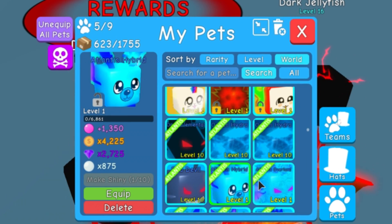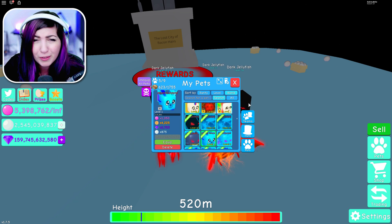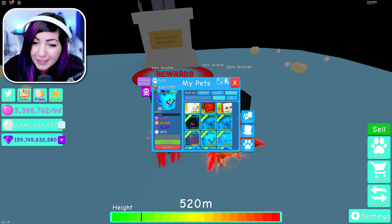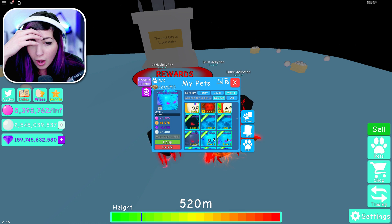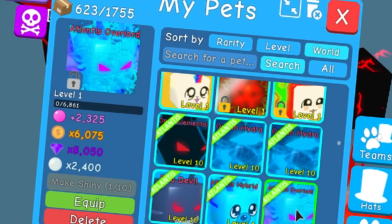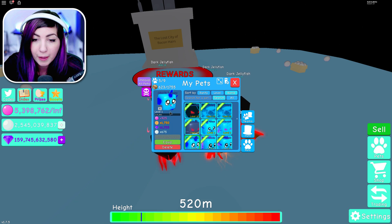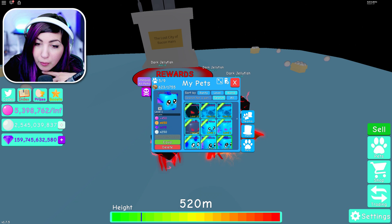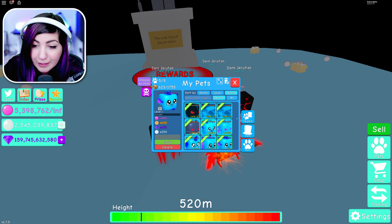We have an Atlantis hybrid with a base stat of 875, which is more already than the base stat of the dark jellyfish — I believe that one's at 800. So that pet right there is already better than the best pet in the current best egg right now. That's literally insane. And then we also got the Atlantis Overlord — holy moly, 2,400 multiplier. That's OP. And then we also got a Pegasus, but that's not as powerful. We also got an Atlantis butterfly and an Atlantis dragon, which are all decent pets.